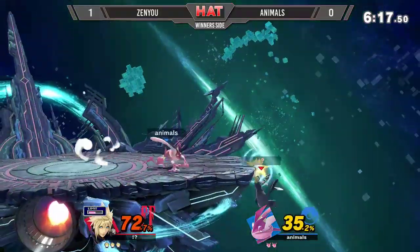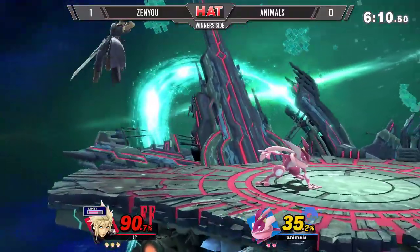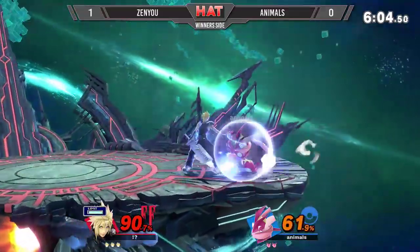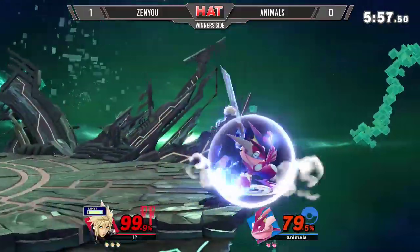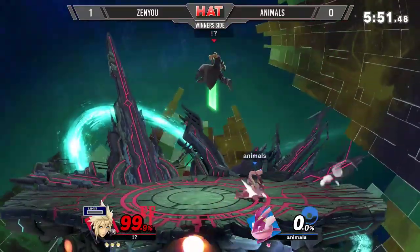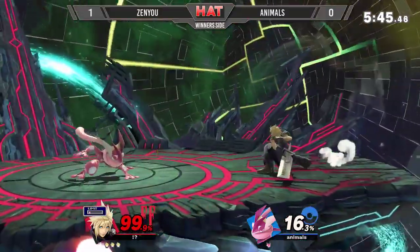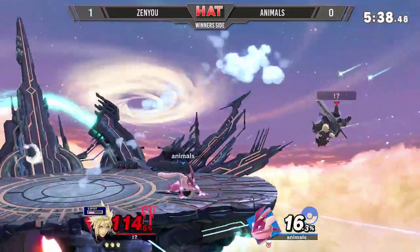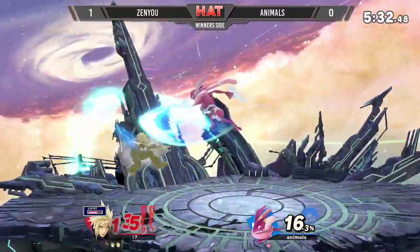Here comes Animos with a small little combo. But Zenyu is performing so well — Animos needs to slow himself down a little bit. He's trying to get the stock a little too much, he wants it too much. The finishing blow is when you're most open, and Animos is leaving himself open way too much. He called out the roll so hard — literally ran up to his shield, looked him in the eyes, and when Animos rolled, he was ready right there to catch it. He knew what he wanted in that moment, and Animos gave it to him.